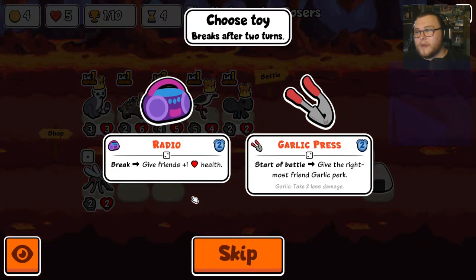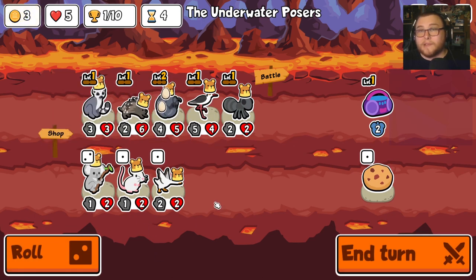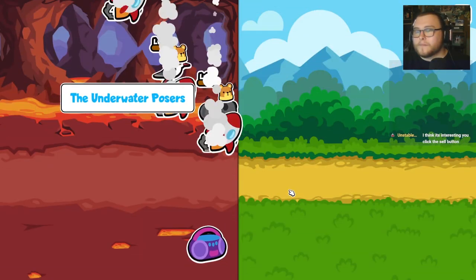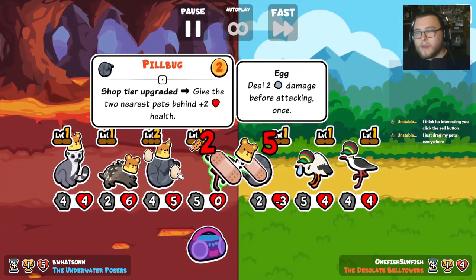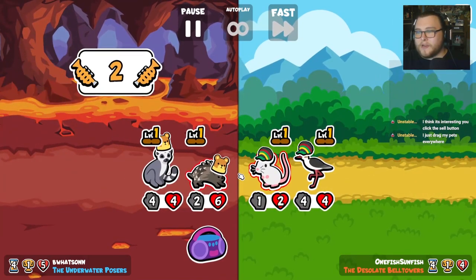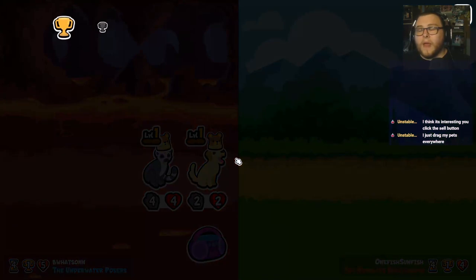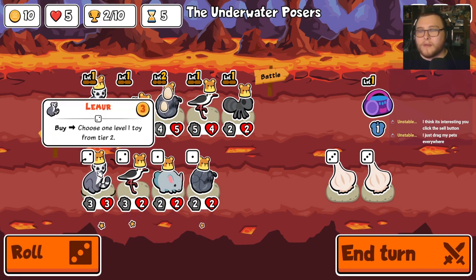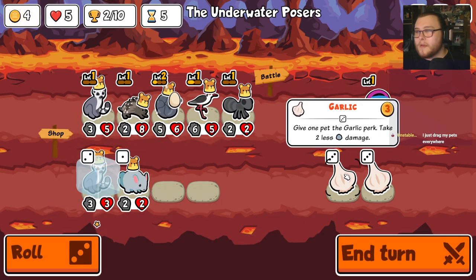We're going to buy a lemur. I'm going to take the radio because I like scaling more. I guess I could cookie — I'll just cookie, I don't want to waste gold this early. There's nothing I'm rolling for. I do wish I had moved the pill bug forward one because I'm pretty sure we're about to level up.